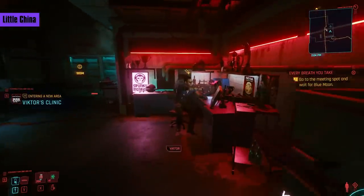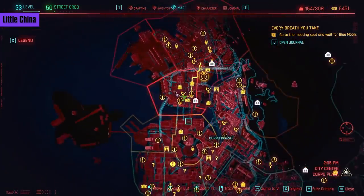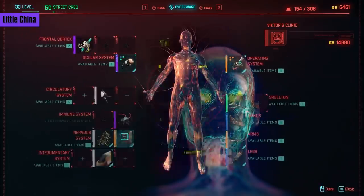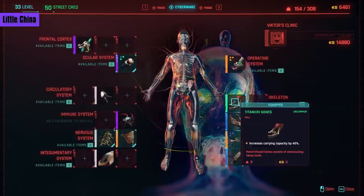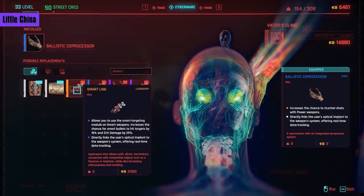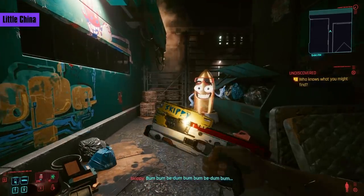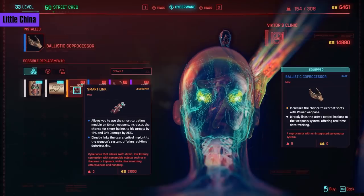Next, we head over to the Little China Ripper Dock — our good friend Victor. Here's where you can get the Sandy Vision I've been using to compare to the others, for the same price and requirements, as well as the epic quality Kuroshi Eye Implant. He also sells in the hand slot the legendary Smart Link for 21,000 eddies. It does the basic Smart Link function of letting you target smart weapons effectively, but also increases their chance to hit by 15% and increases crit damage by 25%. If you're using smart weapons like the Skippy, I recommend picking this up.